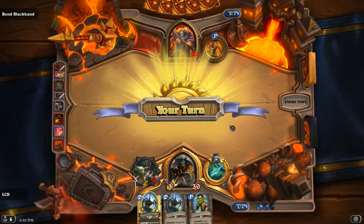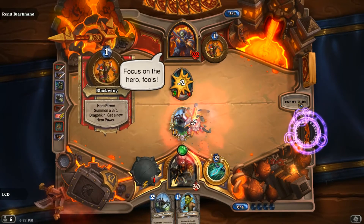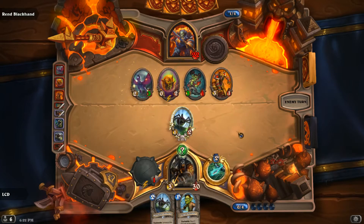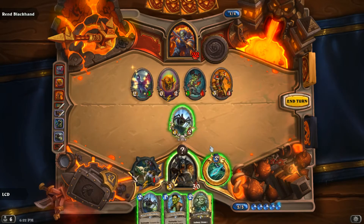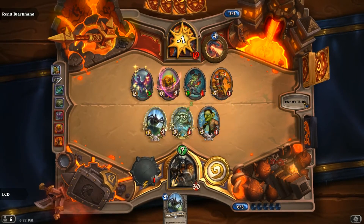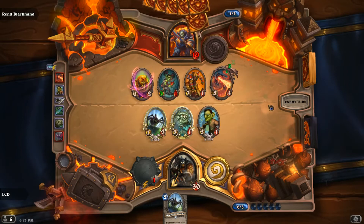So far so good. I should have killed that — I just gotta keep going face, I really don't have a choice. Dragon Egg, it's fine, I got a Freezing Trap. I think we keep pushing for damage. His new hero power is summon two 1/1 orcs with Taunt and get a new hero power — that's new.